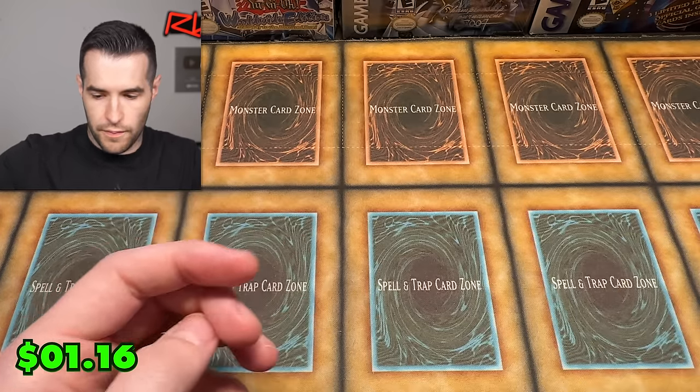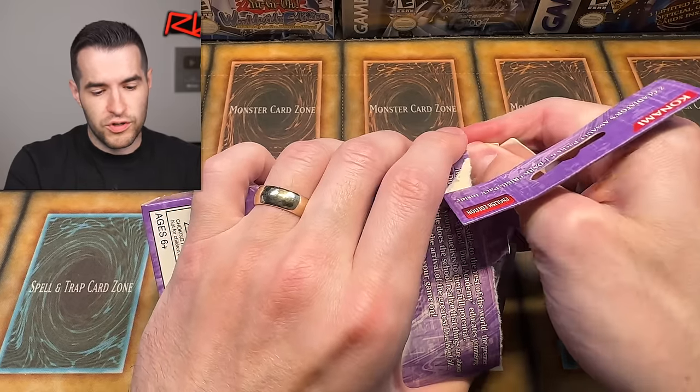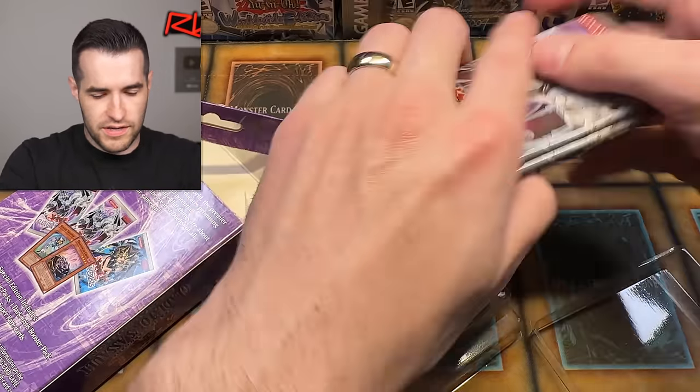Halfway point. We have like three supers now — three supers, two ultras. It's not really bad for 15 packs, but the secrets are really what we're looking for. That's the big stuff — the secrets are big. Phantom of Chaos — that's what we want to see.